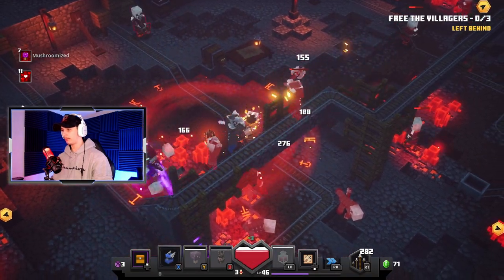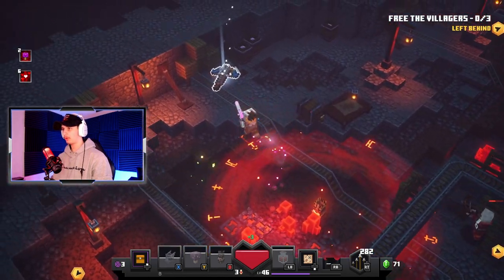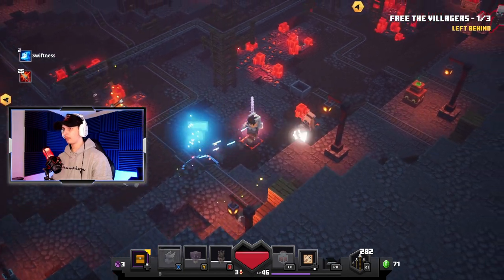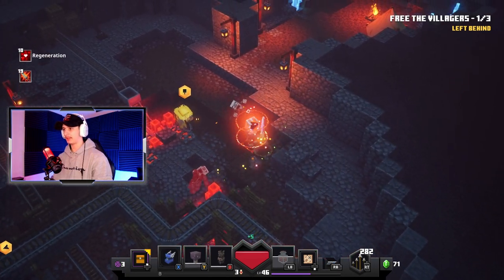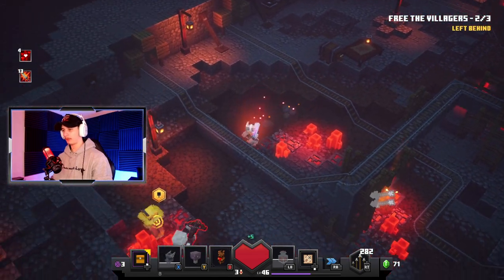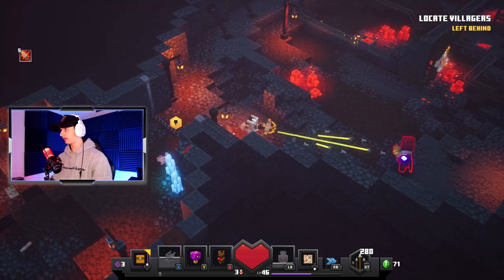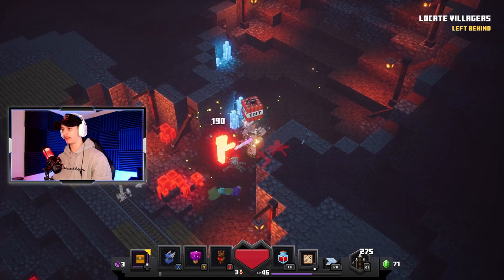Hold on, enemies are coming in hot — that's where the electric field comes in when I'm rolling, it's so good. Oh, that's a Rabbit Crossbow right there, probably not better than the one I have now but we'll pick it up. One of three villagers saved. I think my loadout right now is pretty good. The blacksmith guy — when he does treat me right he gives me some good stuff. Okay, we got all the villagers — locate villages, none left behind.